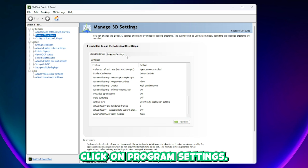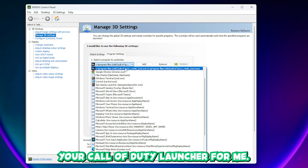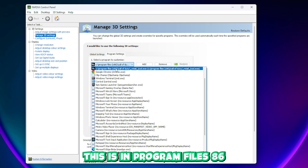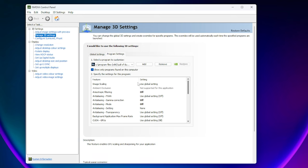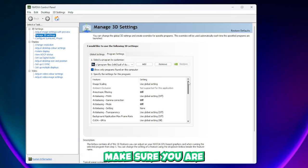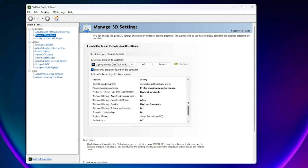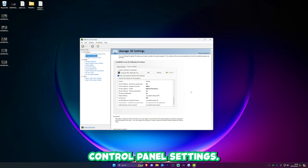Next up, we're going to click on program settings. You're going to want to try and find your Call of Duty launcher. For me, this is in Program Files (x86), Call of Duty, retail, and then cod.exe. Once you've done that, it's going to bring up the settings here. Make sure you copy these — they are quite important. Go through them slowly at your own pace. That is it for the NVIDIA control panel settings.